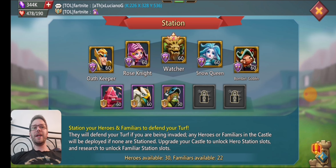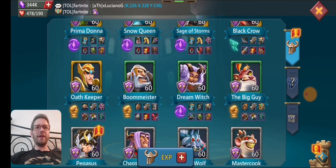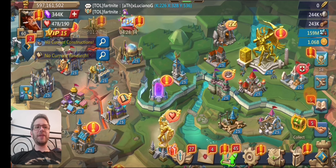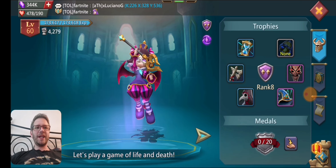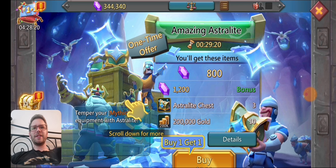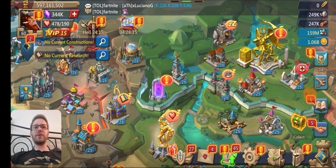It does have a gold watcher on this account, plus rose knight and bombing on a bunch of army attack heroes — no pay-to-play ones, but having a gold watcher is really nice. The boommeister is green, so if you ever do dragonry, you might want to try and get that up. It does have a chaos dragon but it's only silver. Everything else for pay-to-play is silver — so I don't think it's a free-to-play account, but it is a low-spender account.